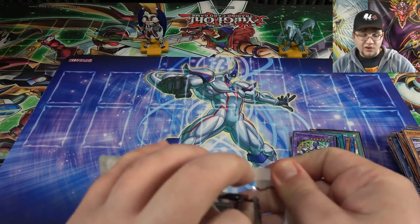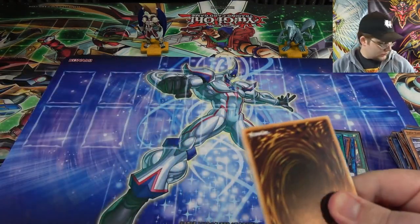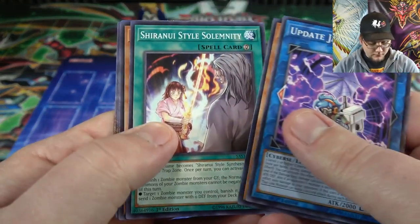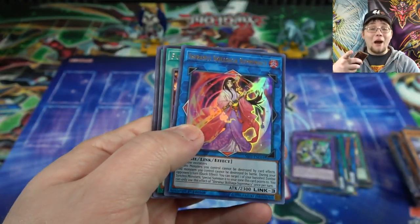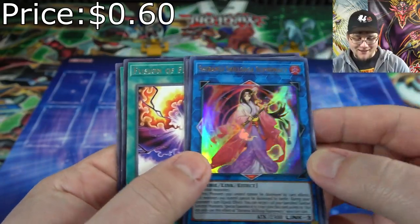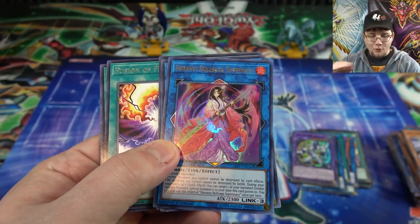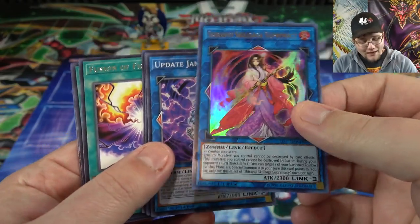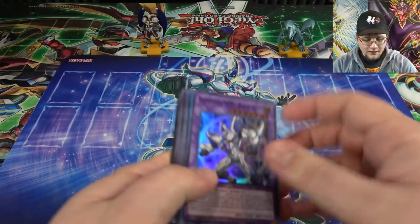Last pack — what are we going to end with? Can we get Savage Dragon? Borrel Savage Dragon? Or just anything cool — Chaos Dragon, something like that. Let's see. Update Jammer. Oh, it's a link monster — well, that's close to the one I always end up with. We got an ultra though, so that's cool. It is Shiranui Skillsaga Supremacy — I thought it was the other one, the one I can't remember the name of. The Shiranui — you guys know it's been like a meme lately, I always get that card in my boxes and everything. I guess we got the upgraded version this time, so that's pretty cool. Ended with an ultra rare — I'll definitely take that.